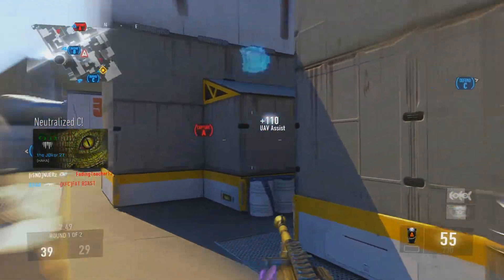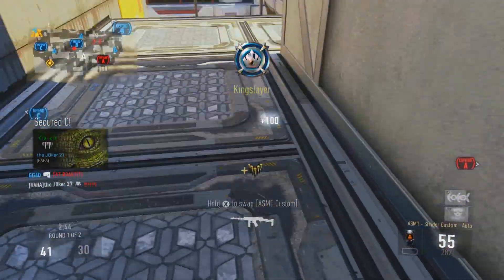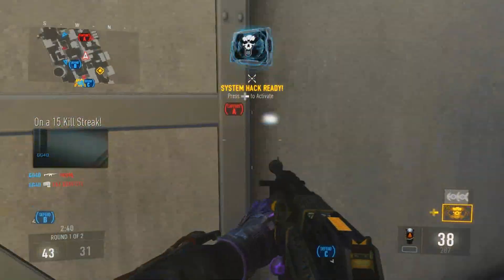The ASM1 Strider — let's talk about when it's a good gun to use in different situations. This gun would definitely be good on a map like Biolab, where you really don't need to have the best accuracy and it's more about the damage at close range.